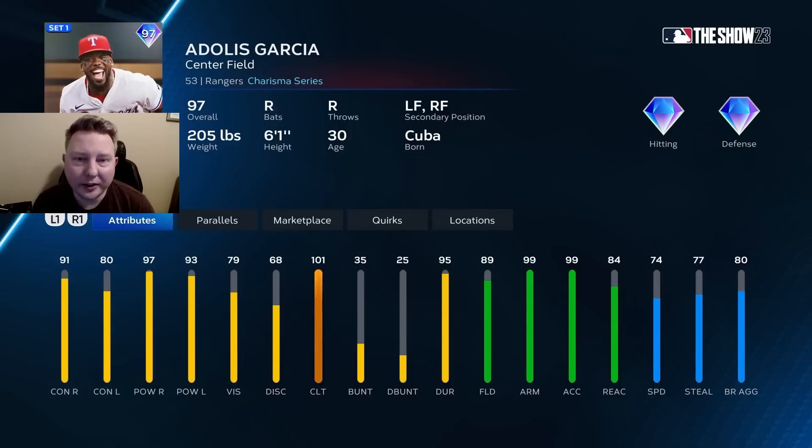Next is Adolis Garcia from the Rangers. I'm rating this card A-tier as well — he's pretty close to what Cedric Mullins looks like. The reason I have Mullins S-tier and this card A-tier is: one, this card is right-handed so you don't get the lefty-righty advantages, and also Mullins is about 10 speed faster. But otherwise pretty similar cards. This is a really solid center field option.